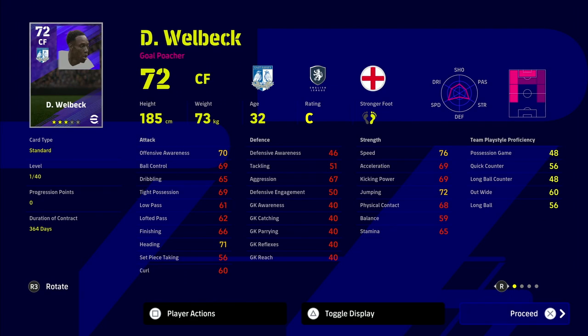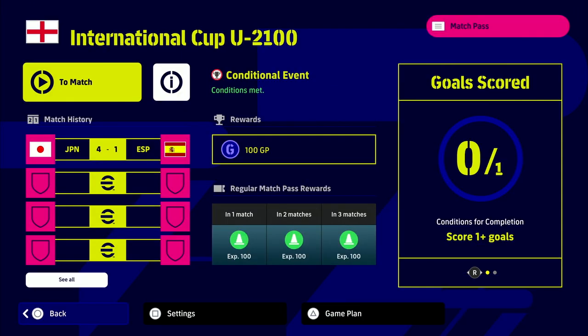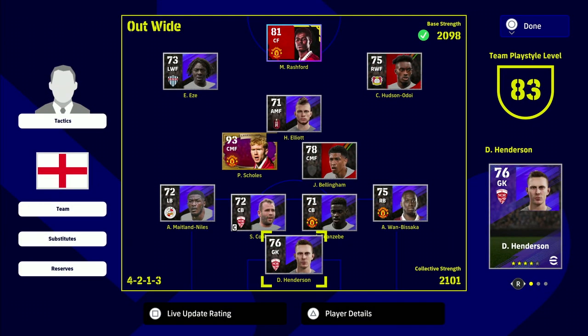With the Under 2100 Cup, if you are a newcomer, all you need to do is score goals. You get three matches per challenge and you have to score one goal in the first challenge, two in the second, and three in the third. You can score across one, two, or three games - it doesn't make a difference. Once you hit that three-goal target in the third challenge, you'll get your 50 coins. We've already completed this with a Japanese squad and got four goals in one game.